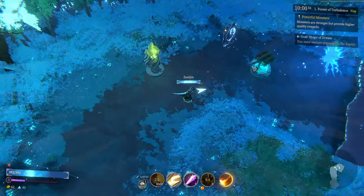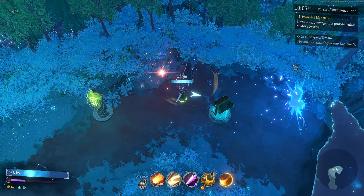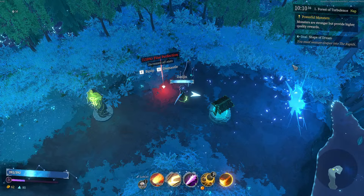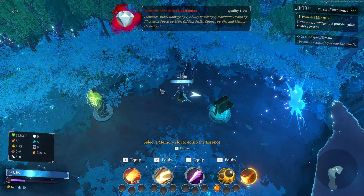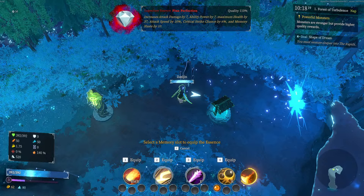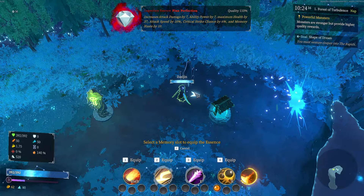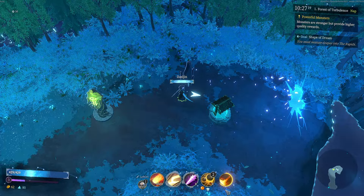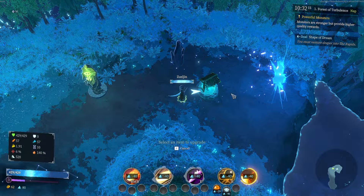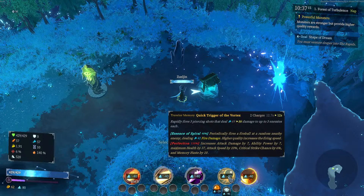There's a Concept Remnant — that's for an essence, which is kind of like a gem in Diablo. Let's get another remnant. This is like a super rare, legendary one. Increase attack damage by 7, ability power by 7, maximum health by 37, attack speed by 10%, critical chance by 6%, and memory haste by 10. This is unbelievable!